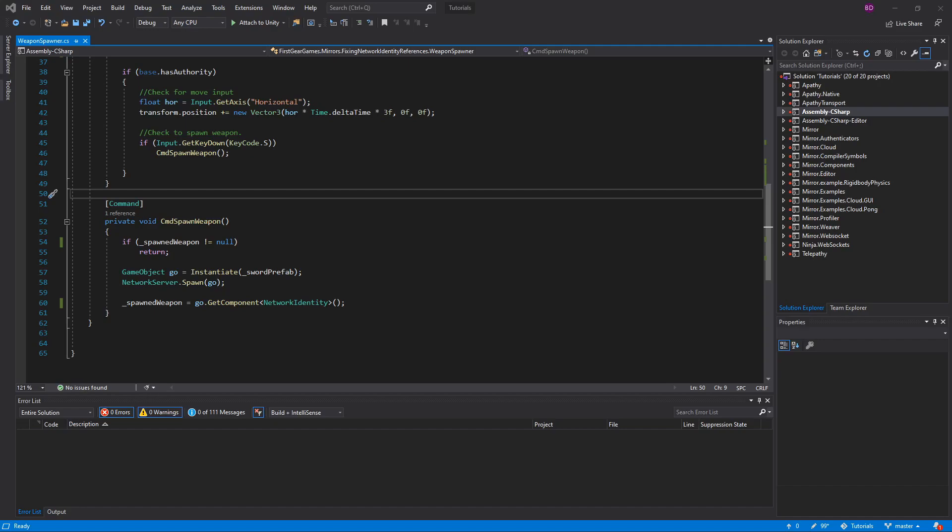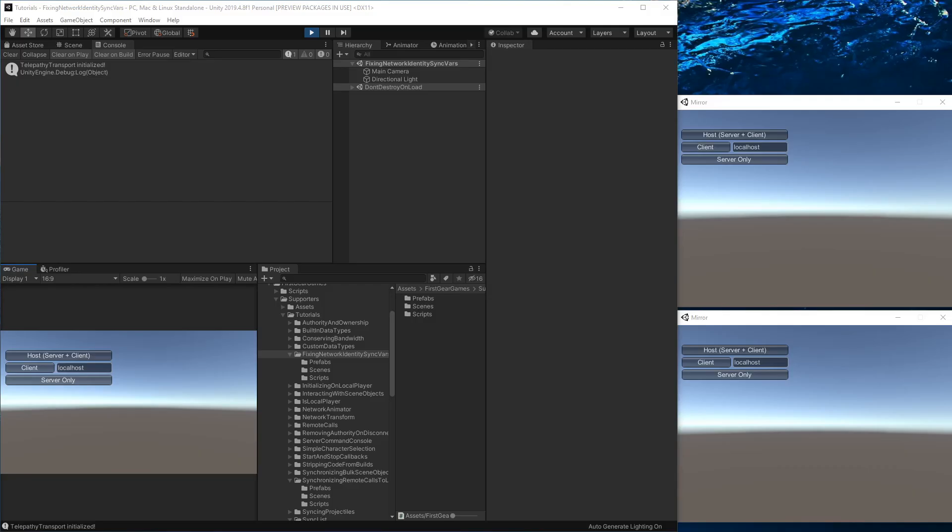There's no reason this code shouldn't work, since SyncVars are synchronized to all clients and even late-joining ones. However, this will sometimes break. When an object is initialized over the network, data about that object — including all of its synchronized properties, so SyncVars — are included when the object is spawned. However, objects spawn in one at a time, in any random order. Because of this, if you are synchronizing a NetworkIdentity, that NetworkIdentity object might not be spawned in before the script or object referencing it is. As a result, the synchronized NetworkIdentity will be null because it simply does not exist yet. The scary part is that this is a race condition — sometimes it will work, sometimes it will not. So you may never know that something is broken until it's far too late.